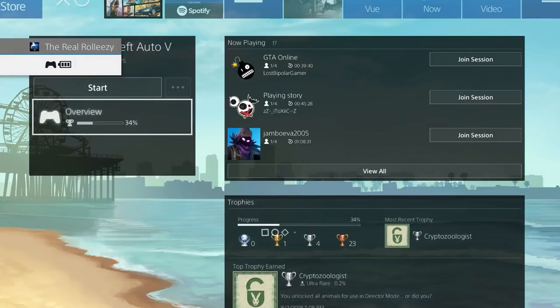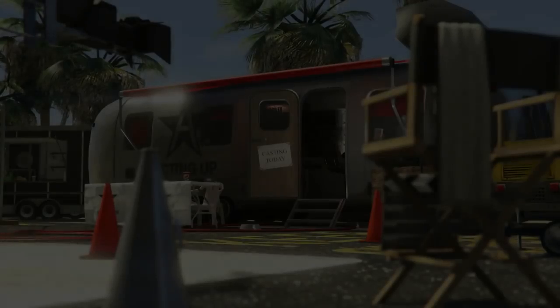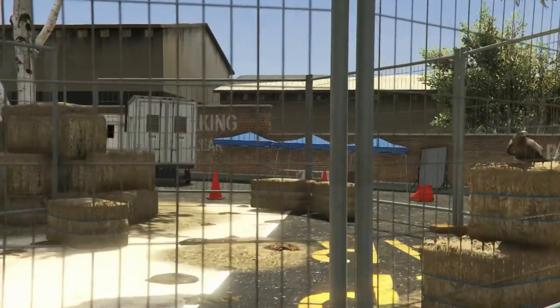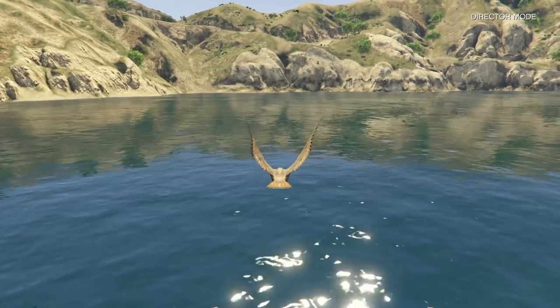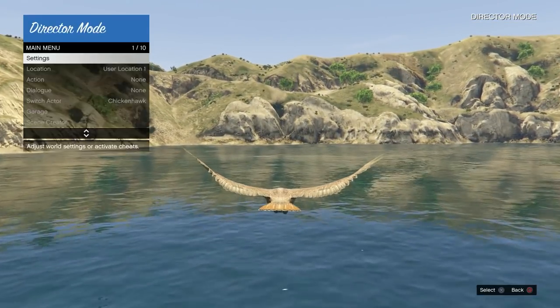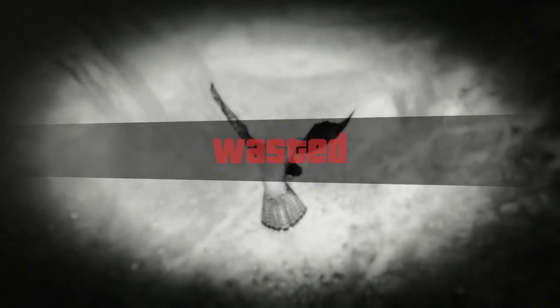Once the bird is killed, have a Recent Activity ready to hit Start GTA Online. Double-tap to go back to DM, select the Chicken Hawk again, and you'll spawn back at the same reservoir spot. Fly over, open your Interaction Menu, and hover over Quit Director Mode. As you fly down toward the water, right before you hit it, double-tap X then quickly double-tap the PS button, start GTA Online, and decline the alert. If done correctly you'll get the Wasted sign. Keep repeating until you get that Wasted sign.